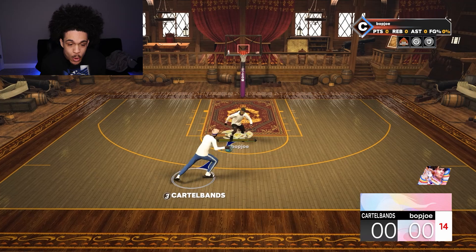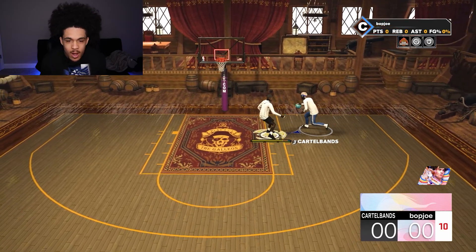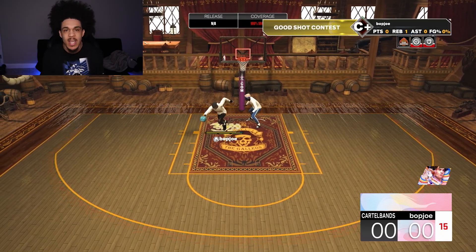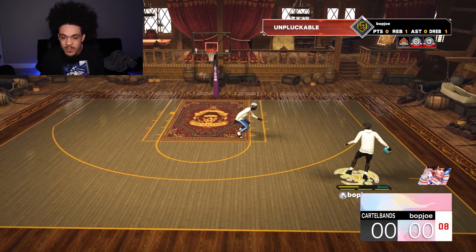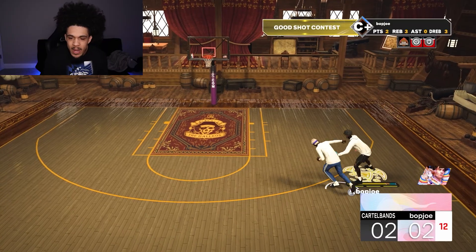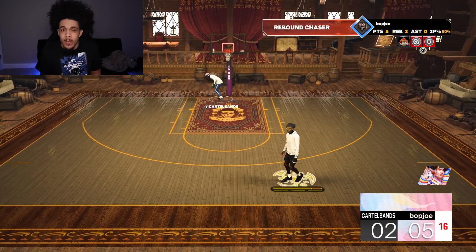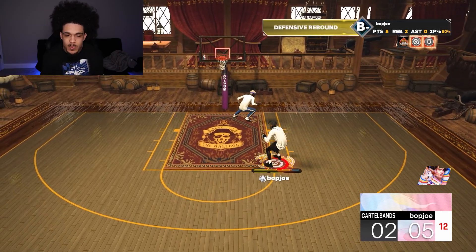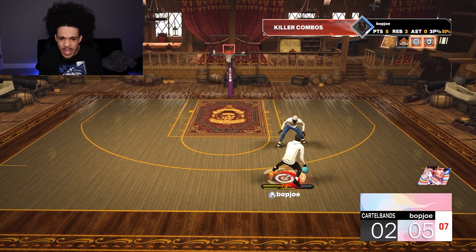In our second game we're going up against our first 99 of the day. This build shuts down all the regular stuff they try. My opponent wants to spam steals the whole time, so all you gotta do is shoot threes to beat spammers, or rim run. He sags off a little — got him with the ankles.